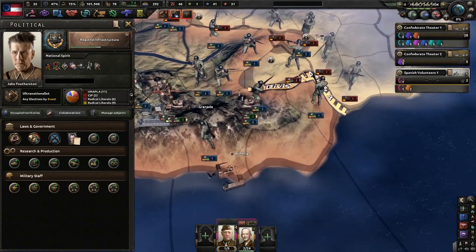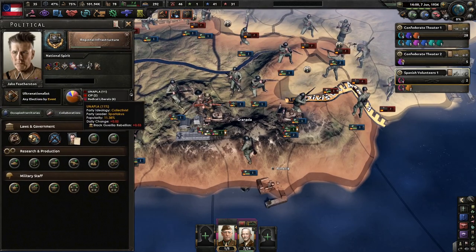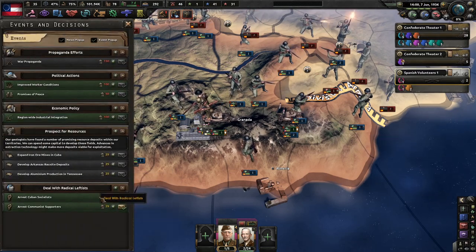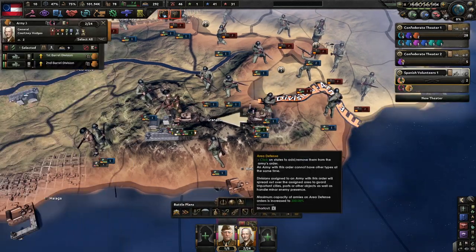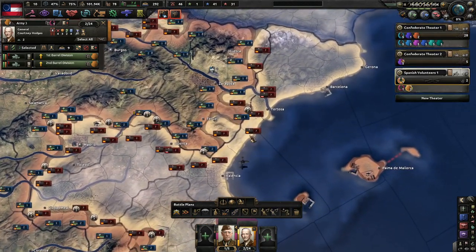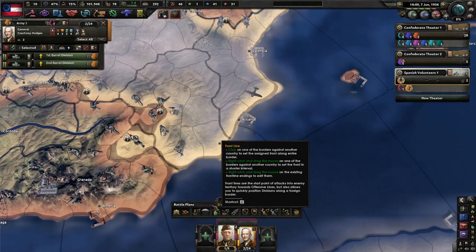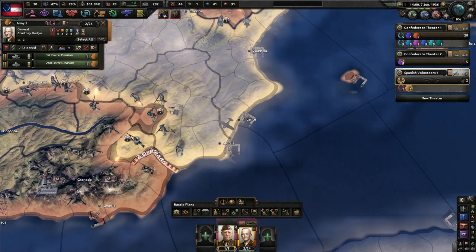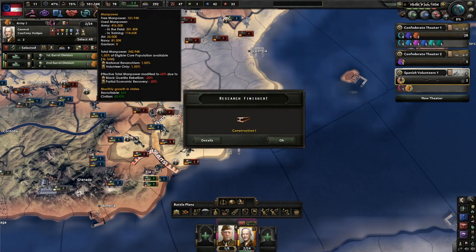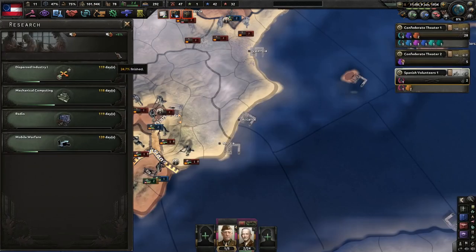We're going to go to partial mobilization because we will not be at regular war for quite a while. Do we have more collectivists or socialists? Definitely collectivists — we've got to put these sons of guns down. Next up, where's the best place to strike? We ain't got much room, but that's okay. Only 100,000 manpower — we have a core population of 36 million, which is really not much at all.